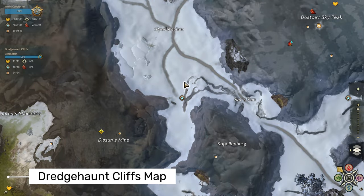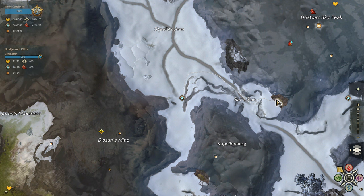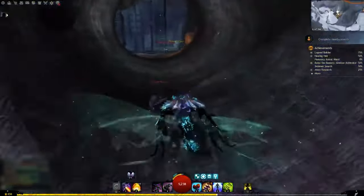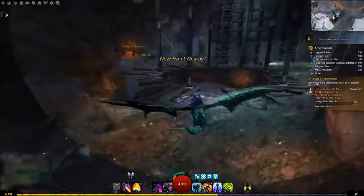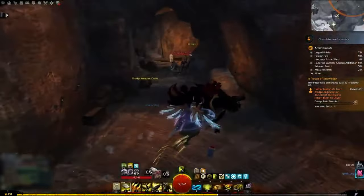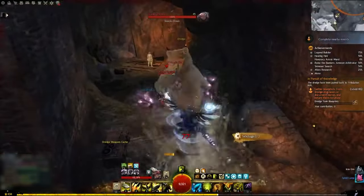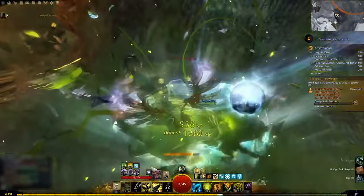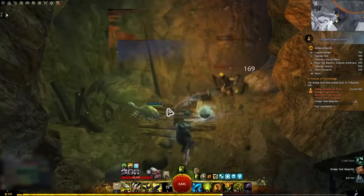Next, take the Steel Bracken Waypoint then head east, following the path of ice elementals until you reach a cave entrance that will lead you to Dostoev Sky Peak. Once inside, you'll see a ramp — jump down and not far away you will see Beckin. Talk with him and this part will be done as well.